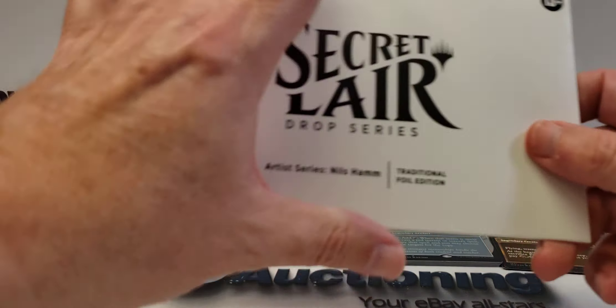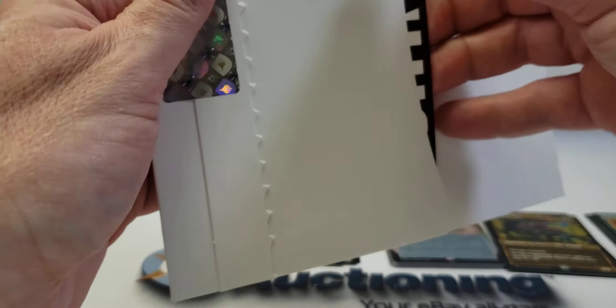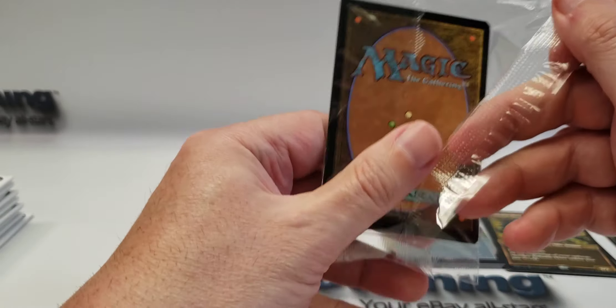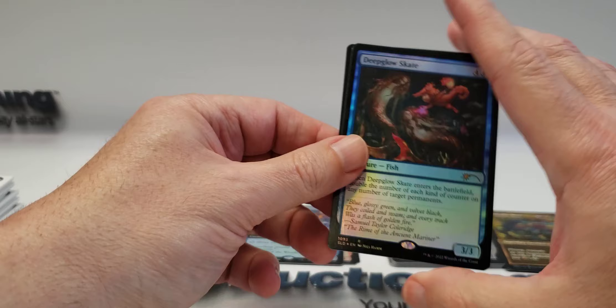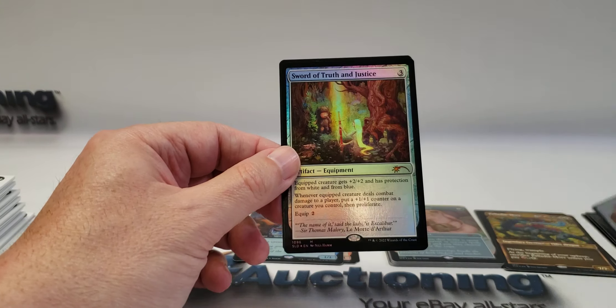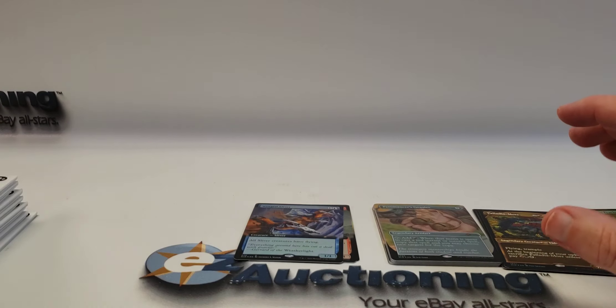This is the traditional foil version of those cards. Here we go — Deep Gnome Terramancer again, then the Tracker, and then the second Tracker with different artwork. No big surprise in that one.